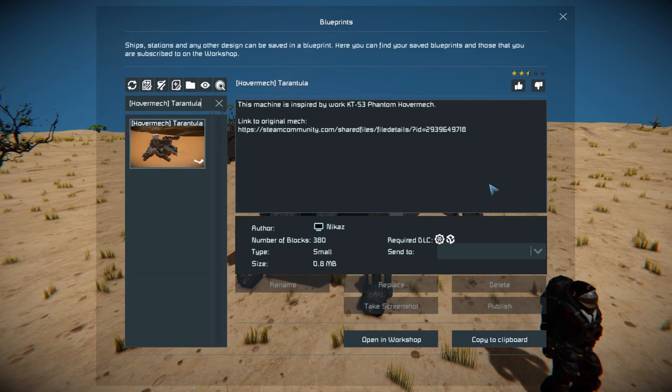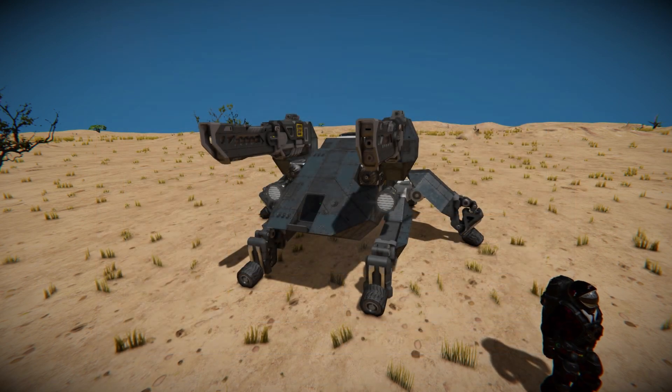We're going to press F10 and find it in here first of all, have a quick look around the outside, drive around, show you how this thing works, and show you the small problems this vehicle has, which is a fairly common thing with hover-like designs. This thing is 380 small blocks using the Automatons and Sparks of the Future DLC pack. There's a tiny bit of information, including that this was inspired by another design, with a link to the original mech.